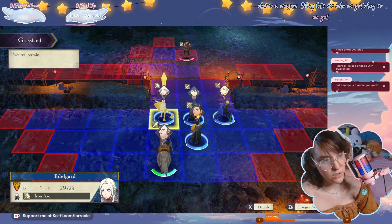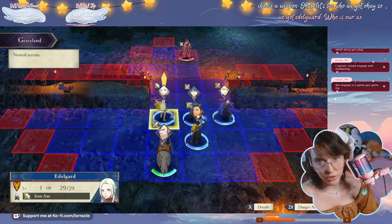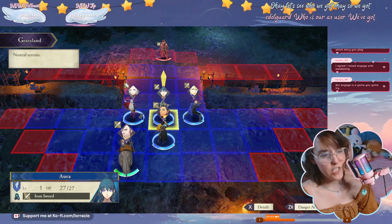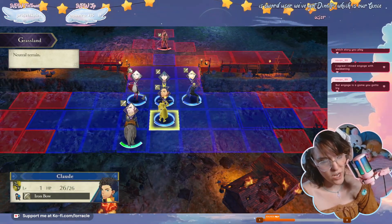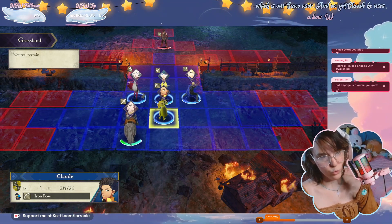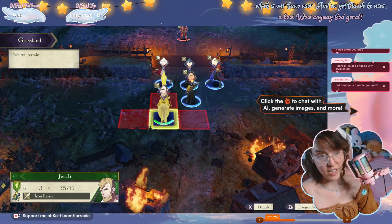Okay, let's see who we've got. We've got Edelgard, who is our axe user; we've got me, which is sword user; we've got Dimitri, who is our lance user; and then we've got Claude — he uses a bow. Oh, and then we've got Geralt, also a lance user.